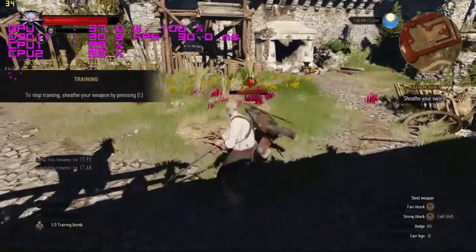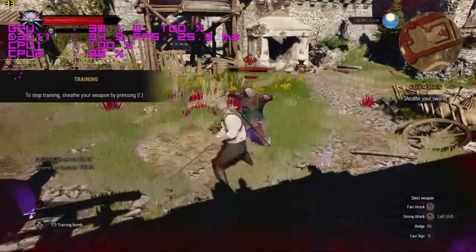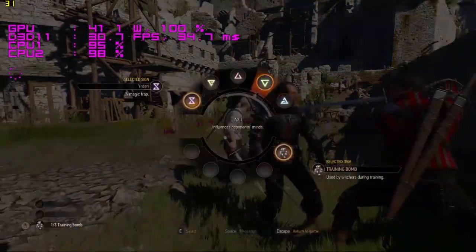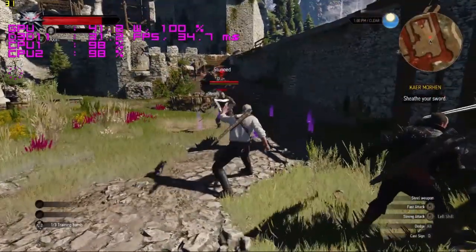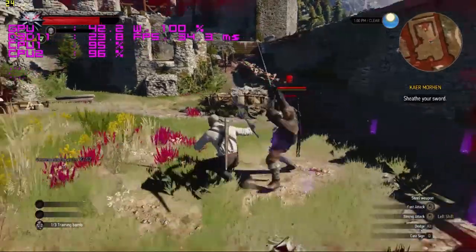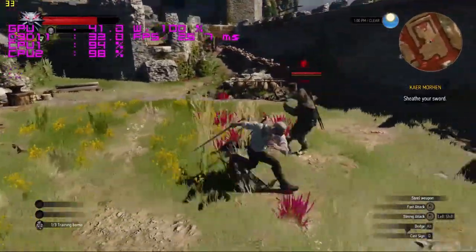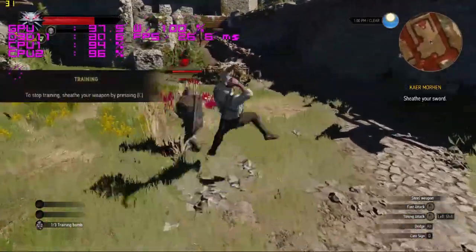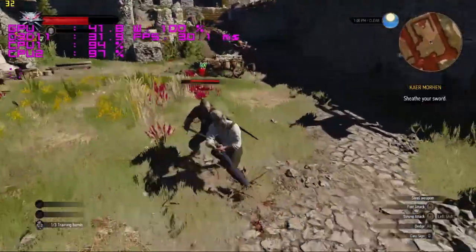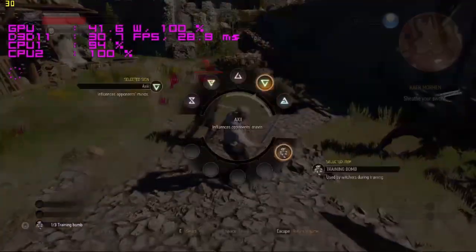Saving the best for last — The Witcher 3: Wild Hunt. It's a GPU-intensive game that showcases how powerful the RX 460 is. We were playing at 1080p ultra settings and getting a stable 30 frames per second. This is the game I enjoyed benchmarking the most.